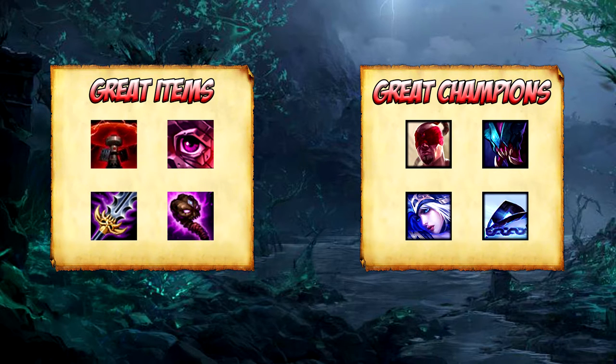Now for defensive stats against Evelynn, her main damage output will be magic damage. So getting items like a Maw for AD champions or Abyssal for AP champions will be very beneficial against her.